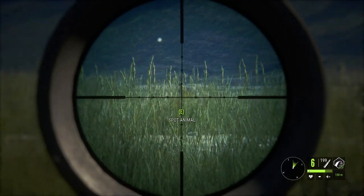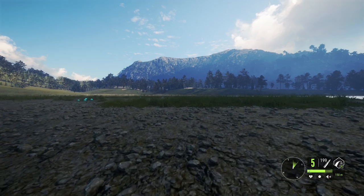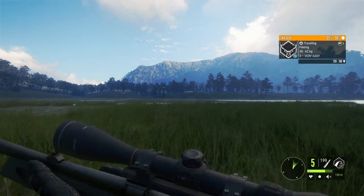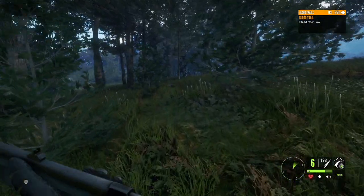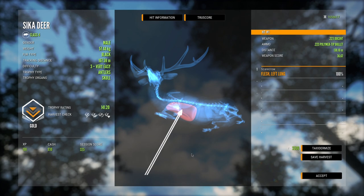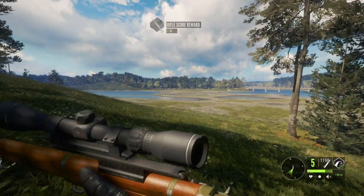Next up we've got the 223, and I'm really not expecting much out of this gun. Should be a perfect double lung — and any moment now the health should start going down. This is why you don't use the 223 on anything. Yeah, one shot is all we need. It can't even get double lung — it just barely gets into that first lung. That ran a long way for a Sika deer. That's pretty much all the testing we need for the 223.